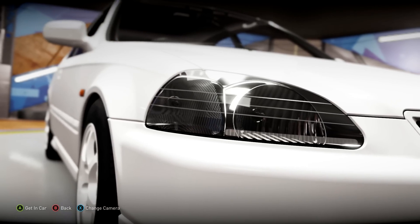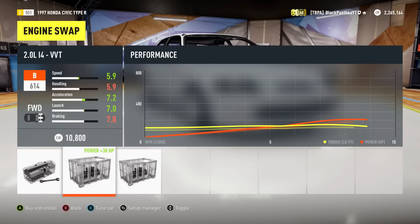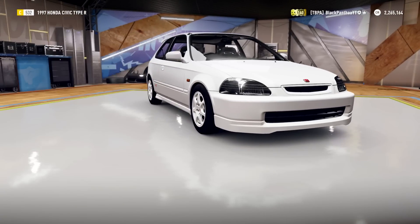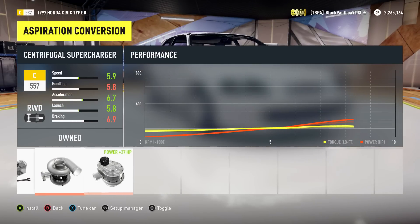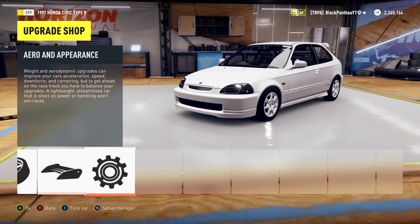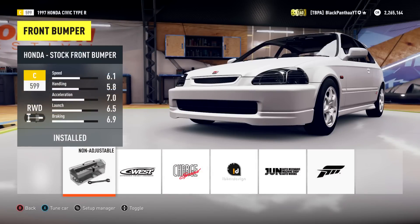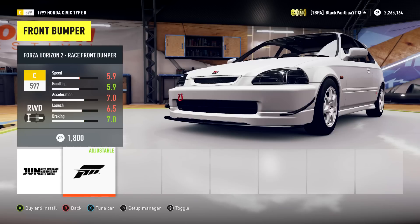Let's stop faffing about and get into customizing it. This is in no way going to be exactly realistic or exactly how I'd have the car in real life, because I'm never going to be able to rear-wheel drive swap it. But we're gonna put a single turbo in there — because why wouldn't we — go rear-wheel drive, and then get straight into the customization part because I'm a ricer and I like to rice.